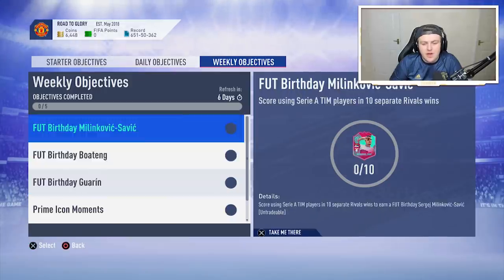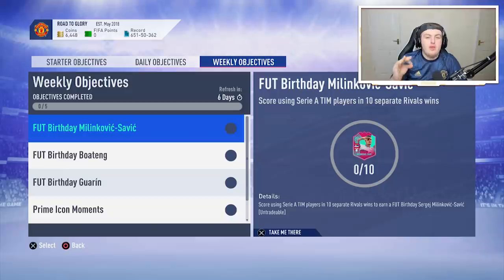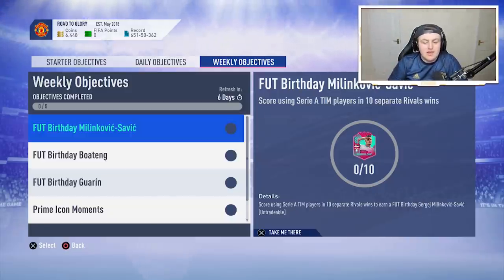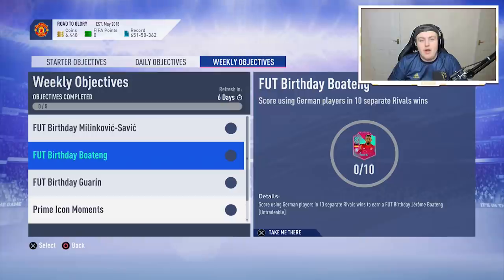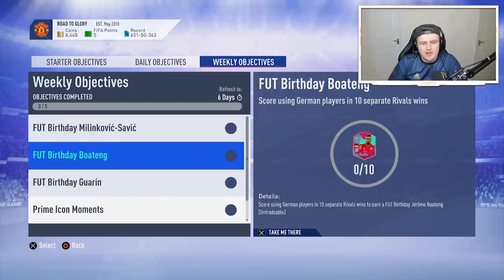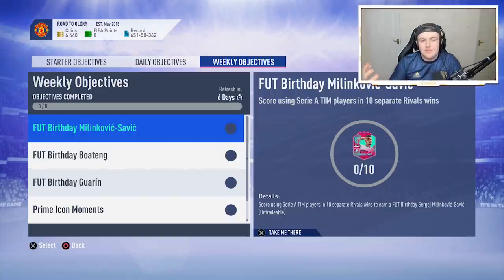I'm glad EA is giving them to us for free. Now, both of these have you scoring with a certain type of player in 10 separate wins. These are very easily done in conjunction — you can do these at the exact same time if you have the right squad for it. I'll show you what kind of squad to build. Mine's going to be very expensive because I'm a pay-to-win loser.